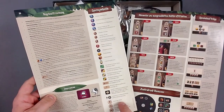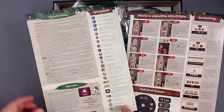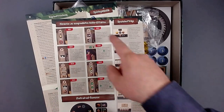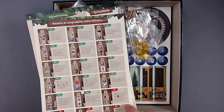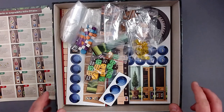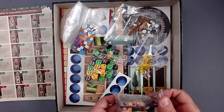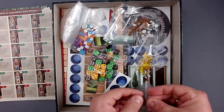Here are all the symbols explained, and then the most important rules. And we also have a separate sheet of paper that gives you the effects for all the helpers — really cool. I think we should start with everything in the bags and then look at the punch boards.